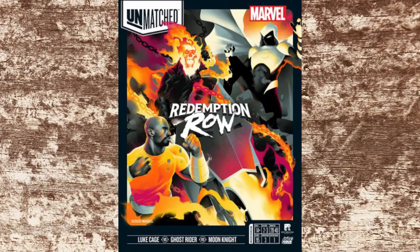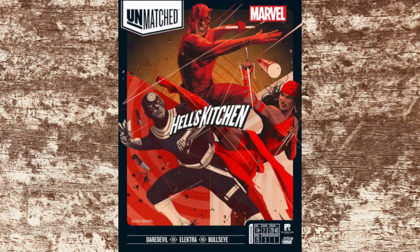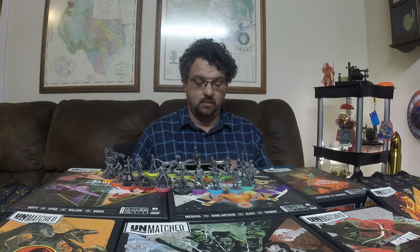One set is going to be Redemption Row, which includes Luke Cage, Ghost Rider, and Moon Knight. Hell's Kitchen will have Daredevil, Elektra, and Bullseye. Interestingly, we've seen what the front of the box is going to look like for this one, and it actually has fewer cards in the deck than you would anticipate.